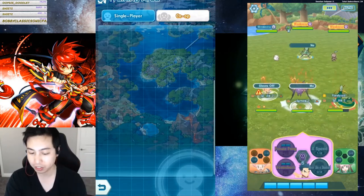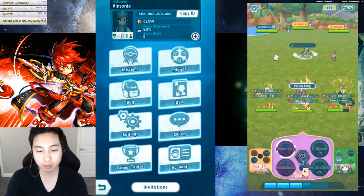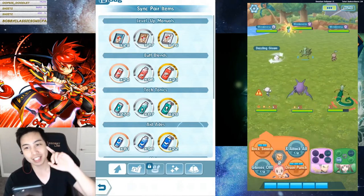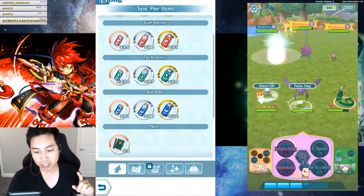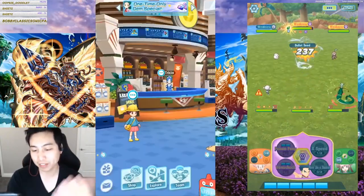Once you beat that, you unlock that feature. A lot of the level uncaps require you to get drinks for the corresponding types, but the last level unlock requires gym leader notes. You can get these notes in various ways.